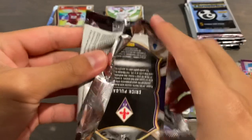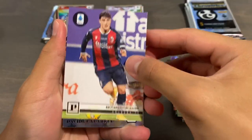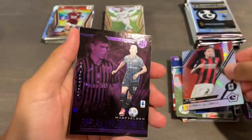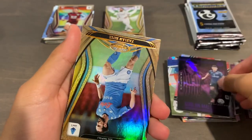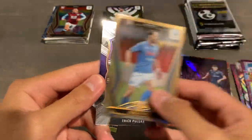Now moving on to Serie A. Maybe we can hit Maradona — I don't know if Maradona's in the Napoli uniform or what. Calabria Chronicles Purple Stars, and Ruslan Malinovsky Illusions Purple Stars. We have Fabian Ruiz Certified and Polgar Select.